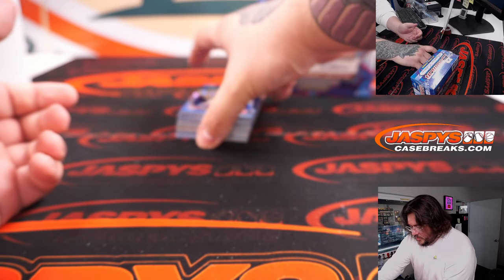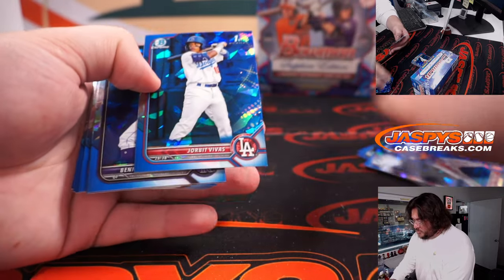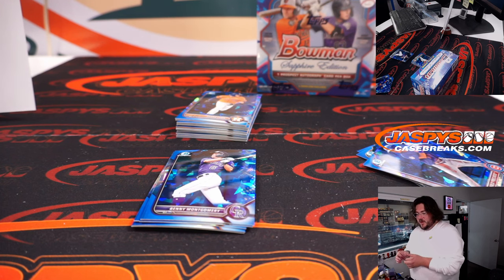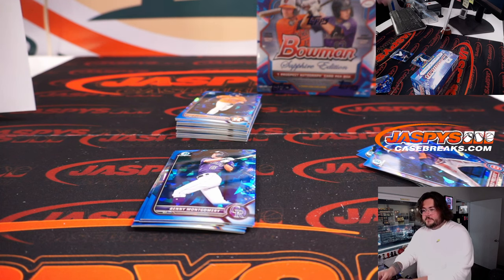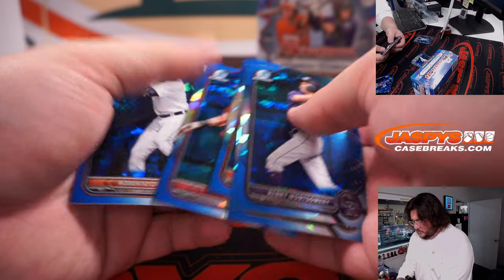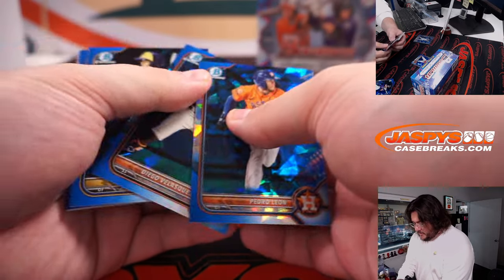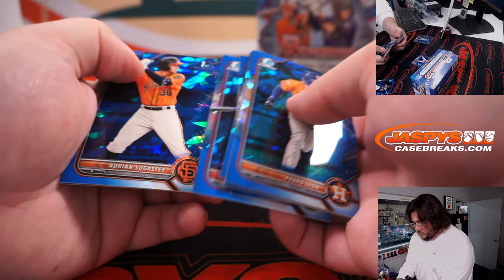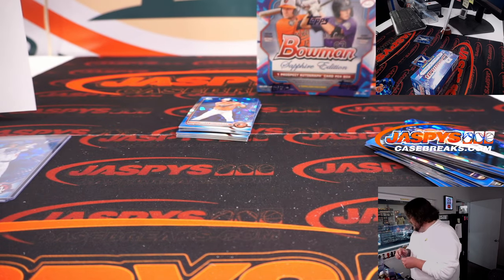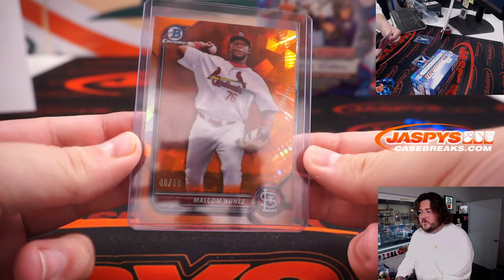Here's one of them right there — Jorbit Vivas. Jorbit Vivas plays for the LA Dodgers; Dodgers play in the NL West, so that's going to Nolan with our last spot mojo. There's some color in this stack — Malcolm Nunez, a nice prospect for the St. Louis Cardinals. That's orange, 40 out of 50. St. Louis Cardinals are in the NL Central, so that is going to Chad.